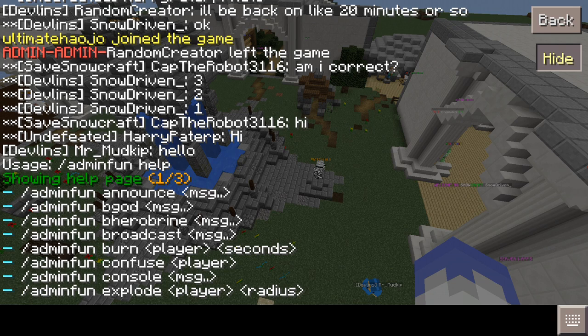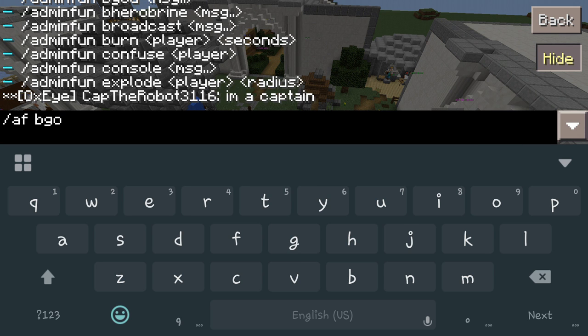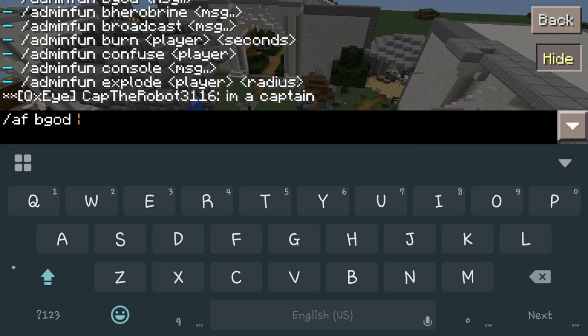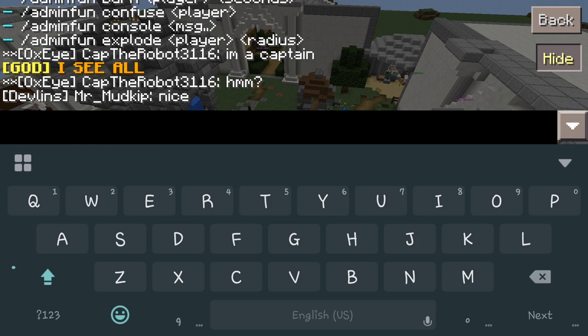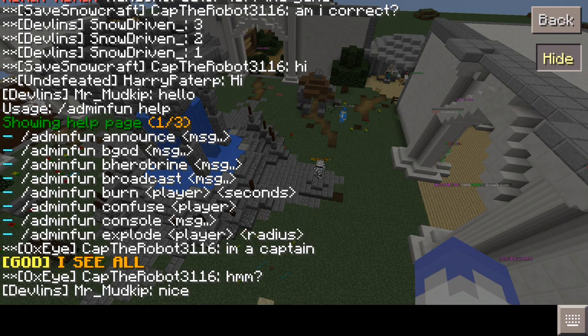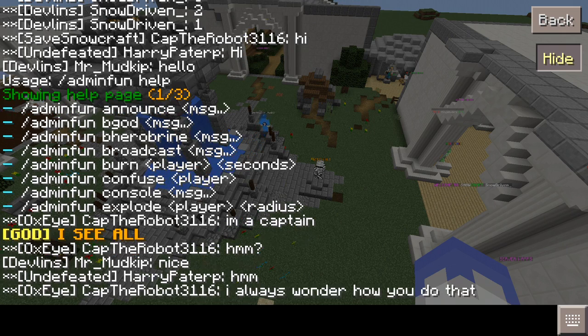It's not really anything different. For example, if we do '/AF be God' and then type your message — 'I see all' — in the chat, it comes up as God saying 'I see all' instead of my name. That's a cool little thing. They've also got Herobrine broadcast and announced — they're all pretty much the same thing. It'll just say announcement, God, Herobrine, or broadcast.